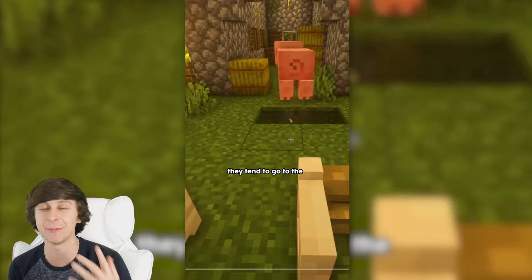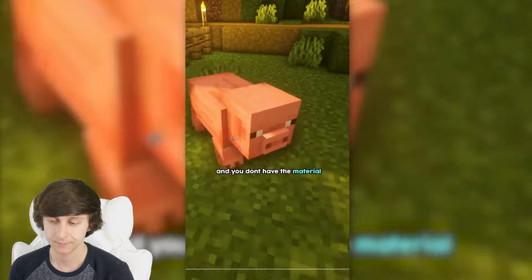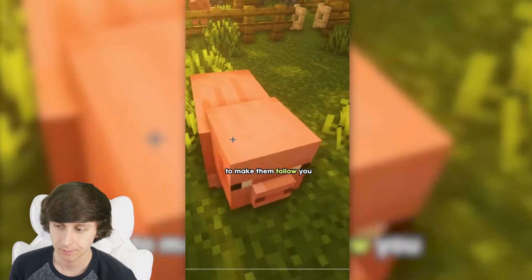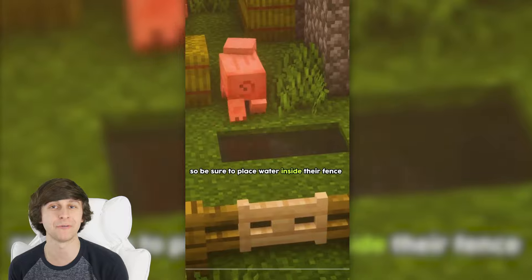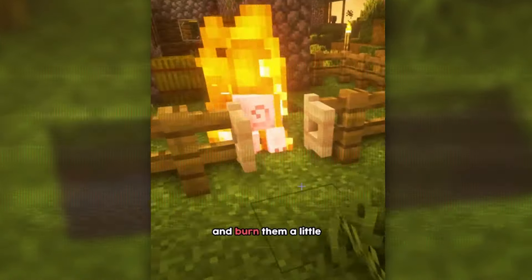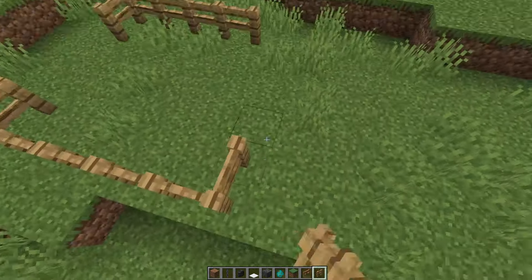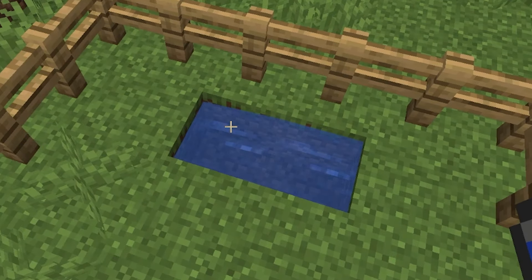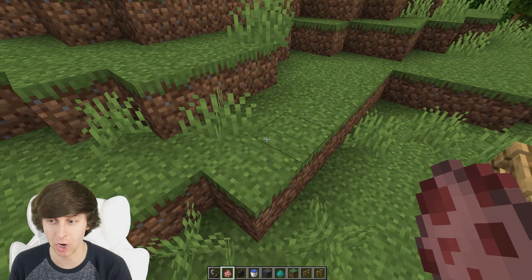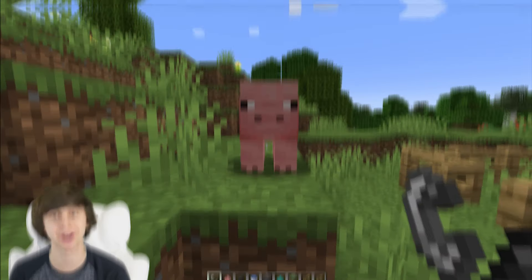So this next one should work in theory, but we'll try it out anyway just in case. If your animal or mob escapes from its fence and you don't have the material to make them follow you, simply use flint and steel and burn them a little. Basically if you set an animal on fire using flint and steel, they're gonna try to get to the nearest water source no matter where it is to put out the flame. So we're gonna start off by fencing in a little area, put a gate there, and then need some water as well. We're assuming that the pig has escaped, so we'll spawn him outside the fence. Now a moment of truth — we're gonna light this pig on fire.